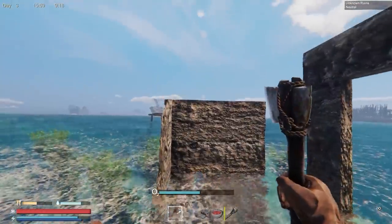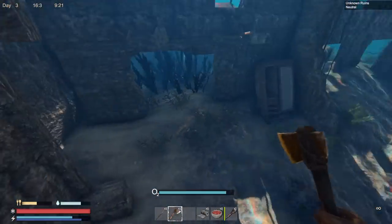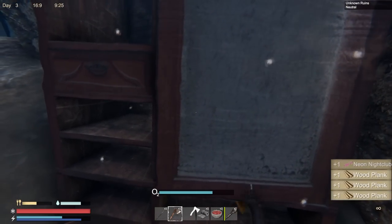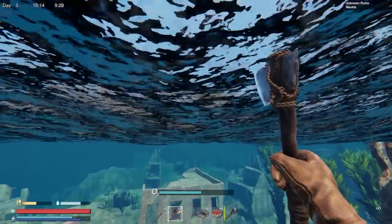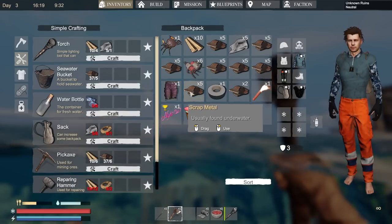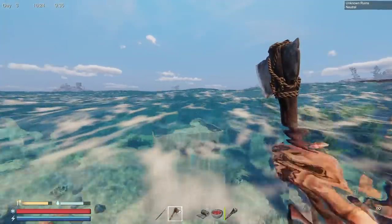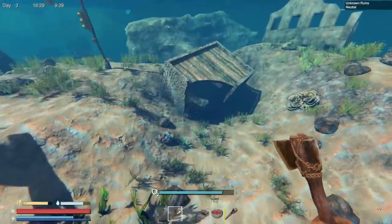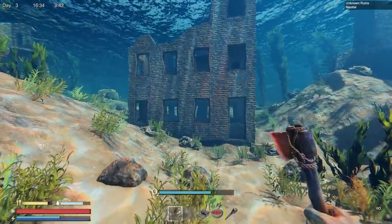Have to keep a lookout for enemies — hopefully I won't run into any anytime soon. I'm just getting started here. A neon nightclub? What the heck is that! Nice — pants, though I have better. I'll eat that. Now we've got four more inventory spots. I don't really love this little boat — it doesn't handle well.